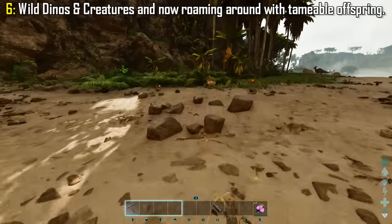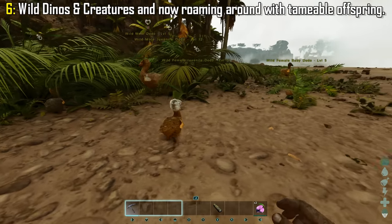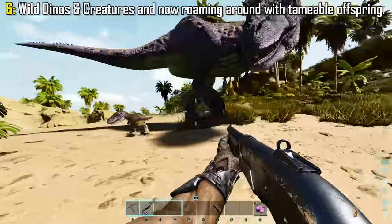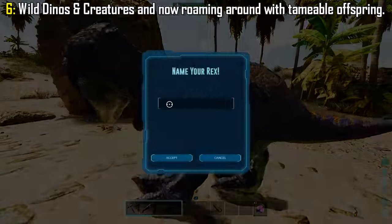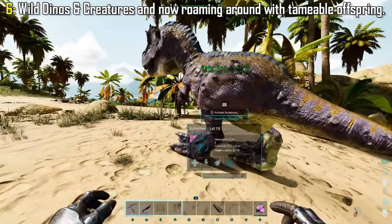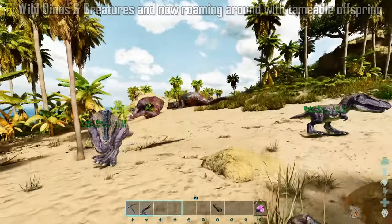Out of everything new in ASA, this is probably my most favourite new feature. Wild dinosaurs and creatures now roam around with babies, and these can actually be tamed, which is a massive game changer, as you don't even need kibble or preferred foods to tame them. Once the parent of that baby has been killed, you can instantly tame that baby and claim it for yourself. Seeing so many babies in the wild made me want it even more, so I'm super happy this is implemented in the game.